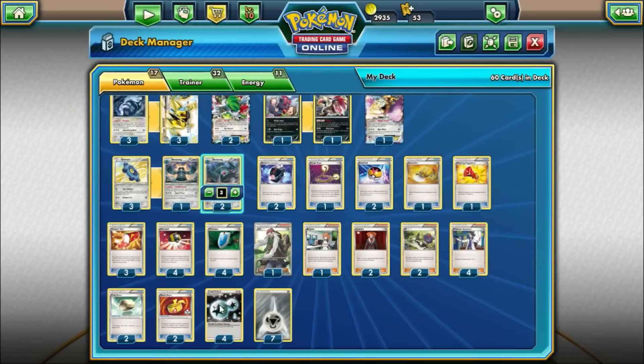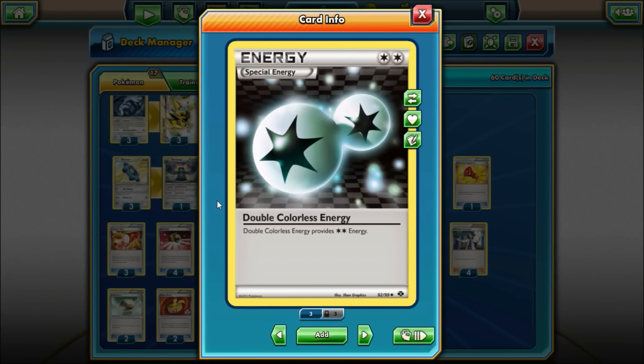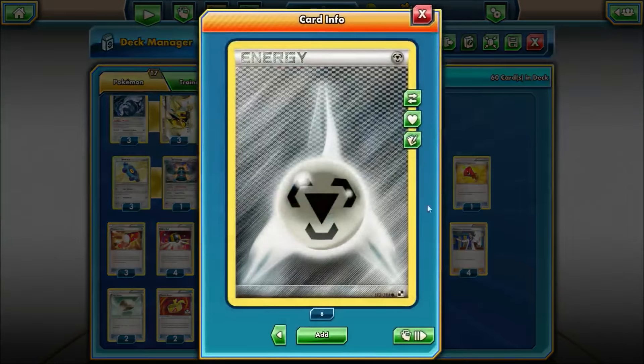For energies: four Double Colorless Energy — Lugia attacks for colorless, and so does Zoroark and Aegislash. On Aegislash it's better to have Metal Energies, but you can start attacking with DCE if needed. And seven Metal Energies — seems like a good number since with Bronzong you can keep recycling Metal Energies over the course of the game.